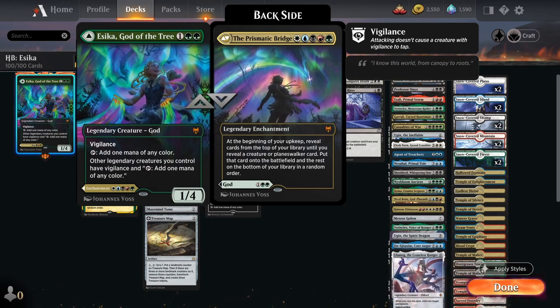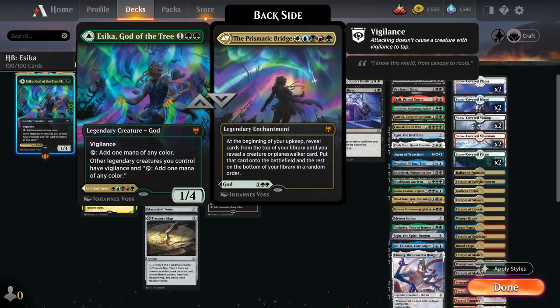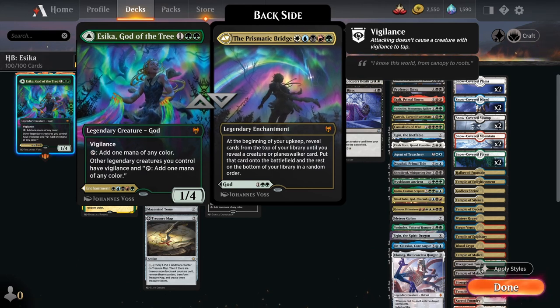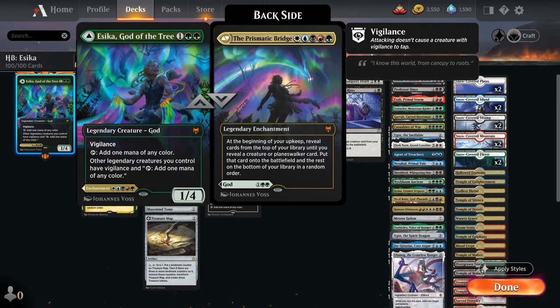One of the strongest generals you can use in Historic Brawl right now is Esika. If you can get the Prismatic Bridge out, at the beginning of your upkeep you reveal cards from the top of your library until you reveal a creature or planeswalker, put it onto the battlefield, and the rest on the bottom in a random order. Essentially, we're going to cheat some crazily big creatures and planeswalkers into play.